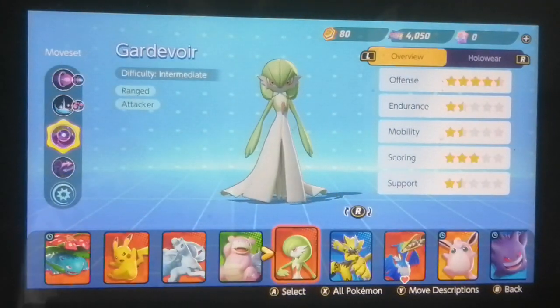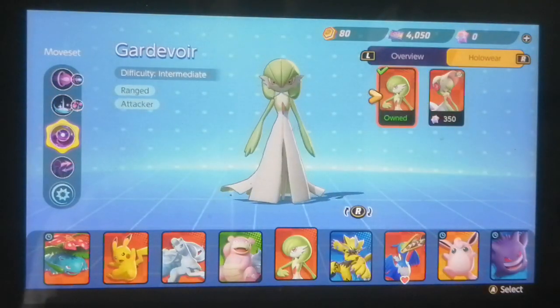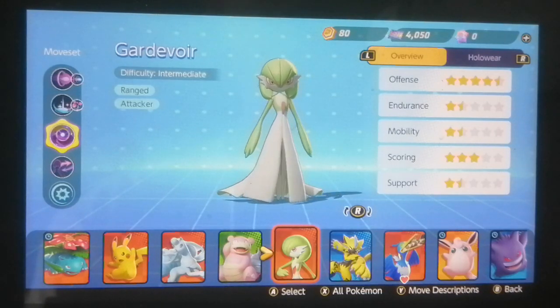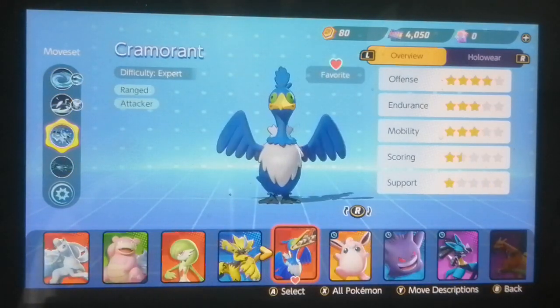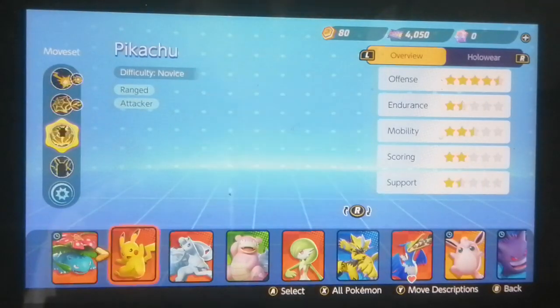So, Gardevoir - her difficulty is Intermediate Ranged Attacker. She has a skin already, which is really surprising because a lot of the other Pokemon don't actually have skins yet. The stats: 4.5 stars out of 5 in offense, which is insanely good. I tested her a little bit in the last episode, but we're gonna do a full showcase here. 1.5 stars endurance, as expected from a mage. Mobility is 1.5 stars - that's a little low, the same as Ninetales.